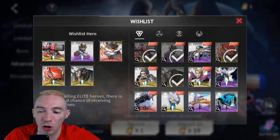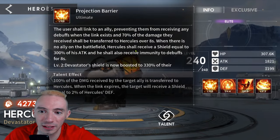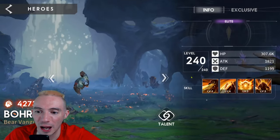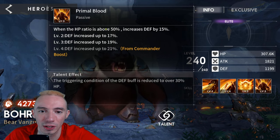Two really strong tanks I'm going to recommend: first is Hercules — this guy is an absolute monster, he just takes damage. Another tank I recommend is the Boar — he not only gains a shield but also increases his defense once his HP gets below 50%, so he has insane survivability.